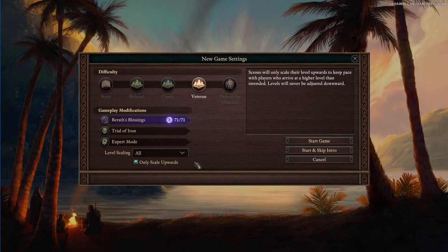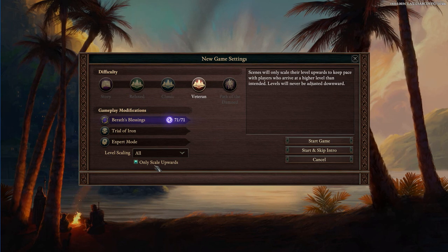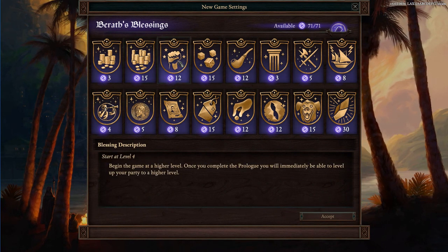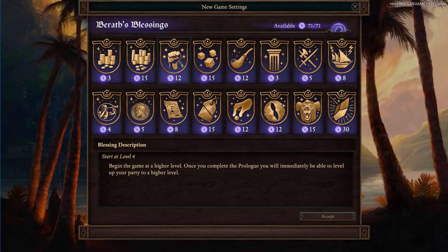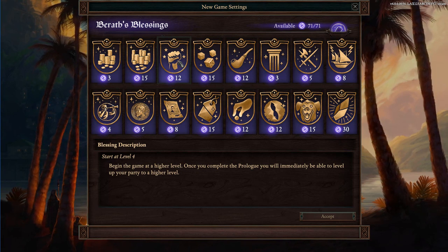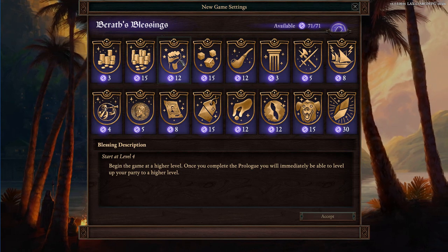First thing I want to do is have level scaling on, but only scale upwards. Looking at Barath's Blessings — money is cool. Starting at level 4 is actually kind of great for testing, but there's already kind of an issue with experience points. I've read quite a few people complain about how you hit the level cap very early now with all the extra content, and that was before the Forgotten Sanctum launched. So no reason to start at level 4, I think.